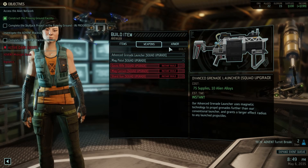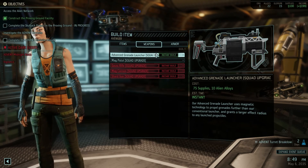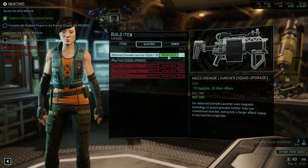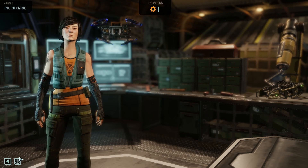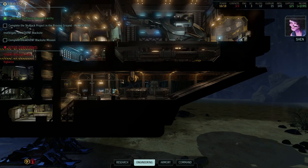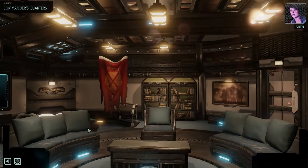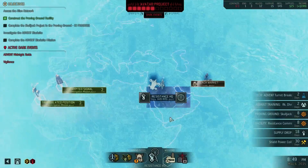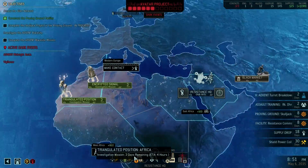The advanced grenade launcher - interesting, that is tempting. Let's do this. I wish we had a simulator for Bradford to practice on; if he crashes this ship I might just hand him over to Advent myself. Let's go back to the geoscape and get ourselves a mission here.